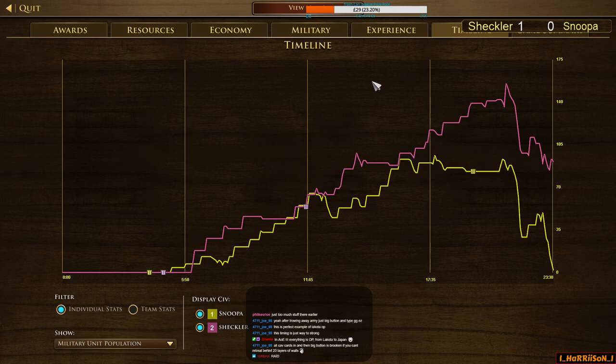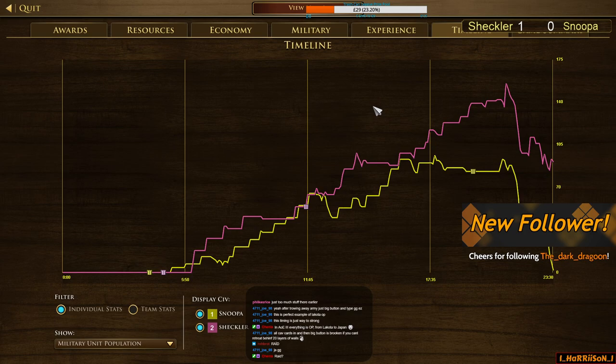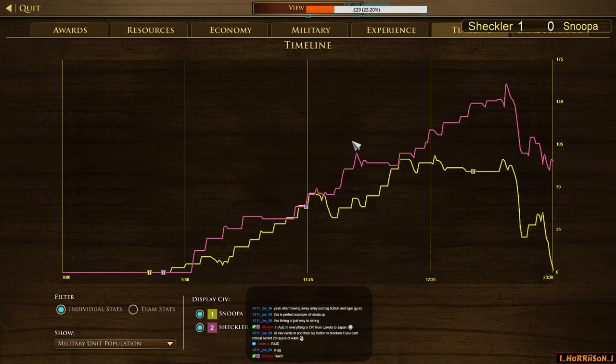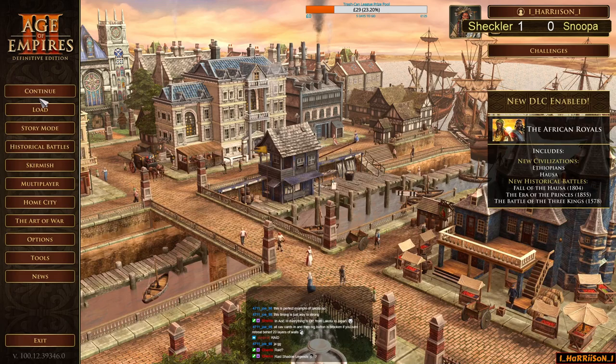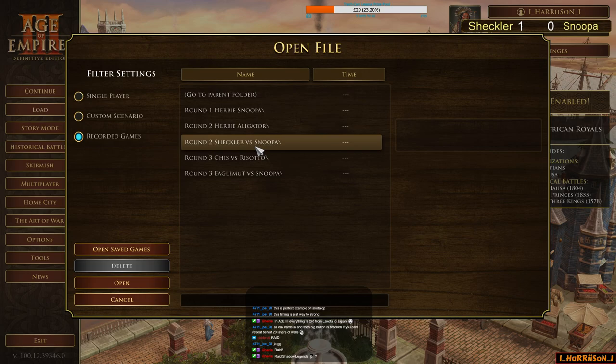That was game one of the TCL between Sheckler and Snooper. Snooper is OP, some people say — but not today. It has to be said the positioning was very good but there were just too many units from Sheckler, too many upgrades, and the war dance as well. So we'll move on to the next game.